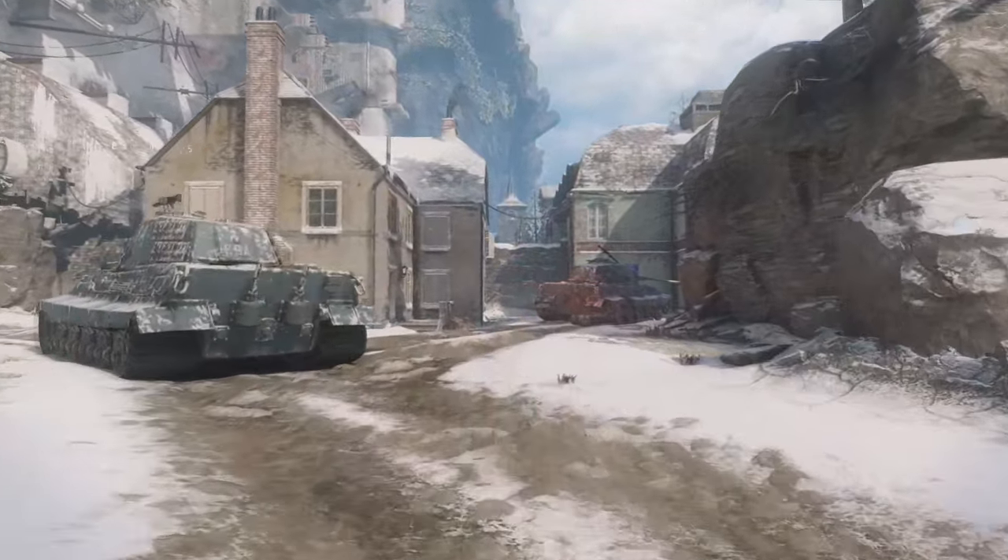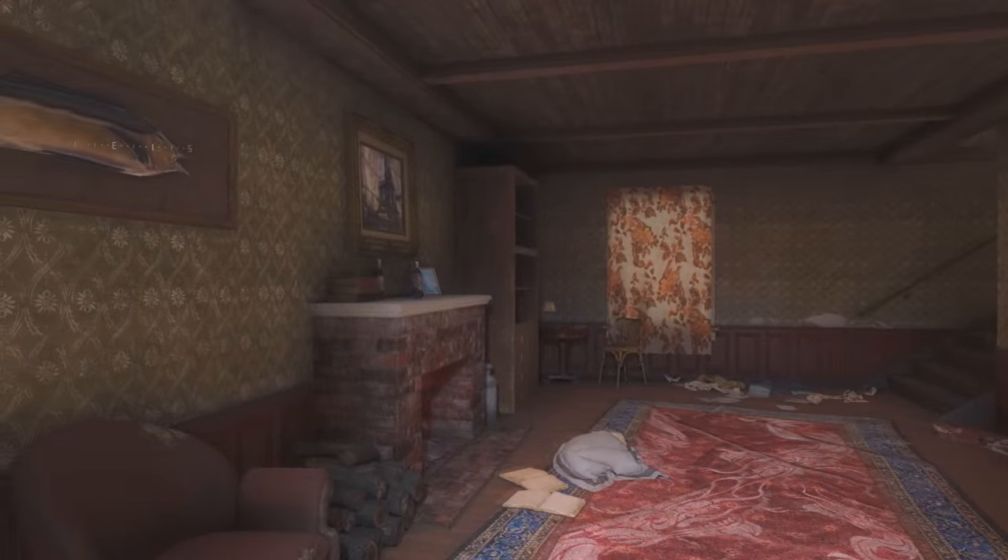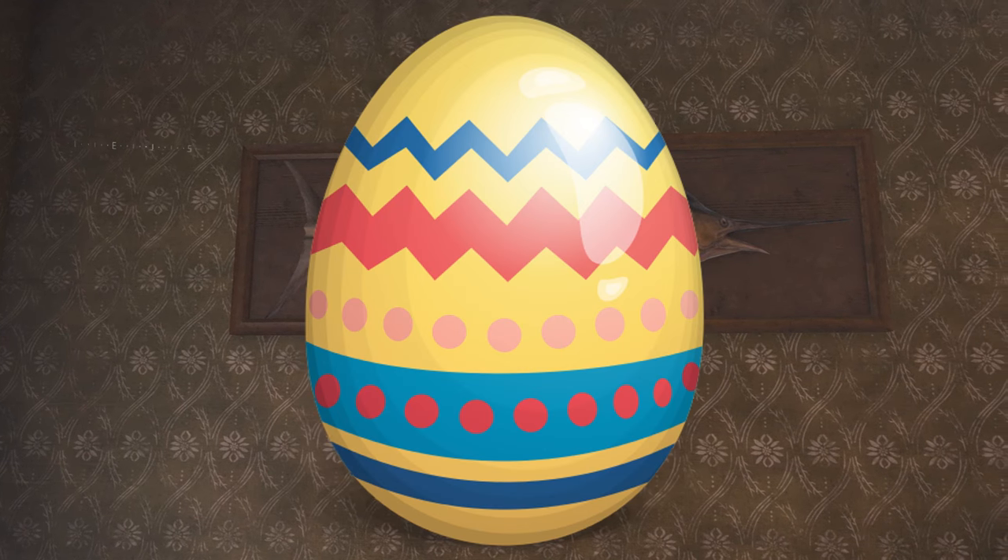For example: today we are on Fringe and as we go across this map, when we go in this building and look to the left, we can actually see on the wall a fish. Fish... cod... oh my god... Illuminati... Easter egg.